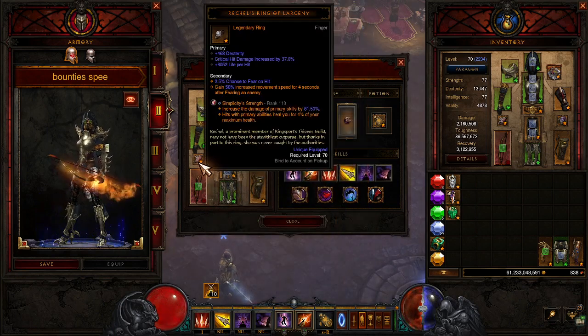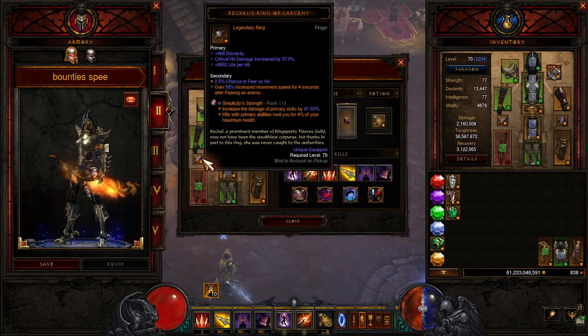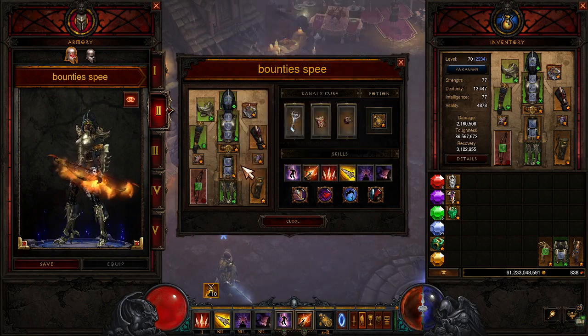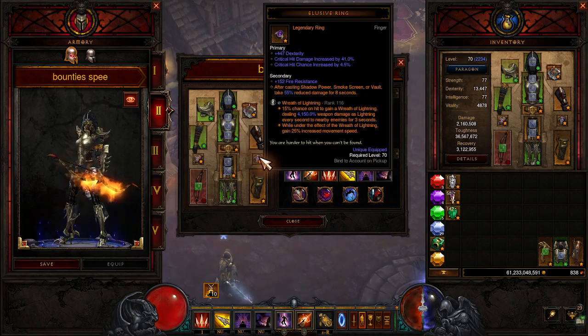We're using Rochelle's Ring of Larceny — whenever an enemy is feared, you run faster. We have Fear on Hit, so we'll be getting short bursts of speed on occasion. It's not up all the time, but it's a free bonus. We have Depth Diggers to make primary skills deal additional damage — I accidentally disenchanted my good ones, so these are re-rolled. And then we've got the Elusive Ring as our second toughness item: after casting Shadow Power, Smokescreen, or Vault, you take less damage.